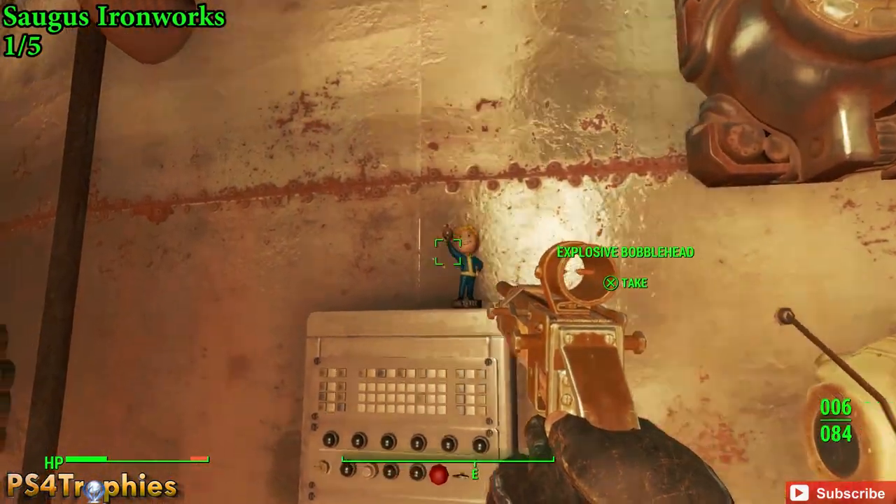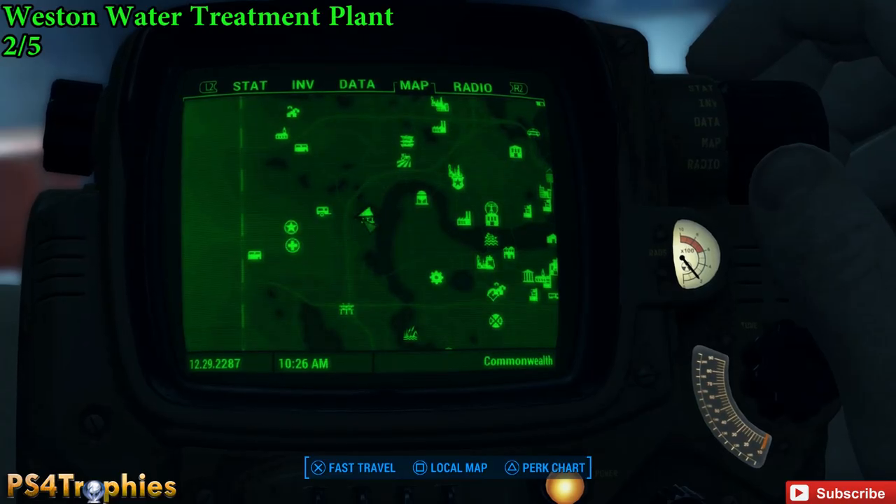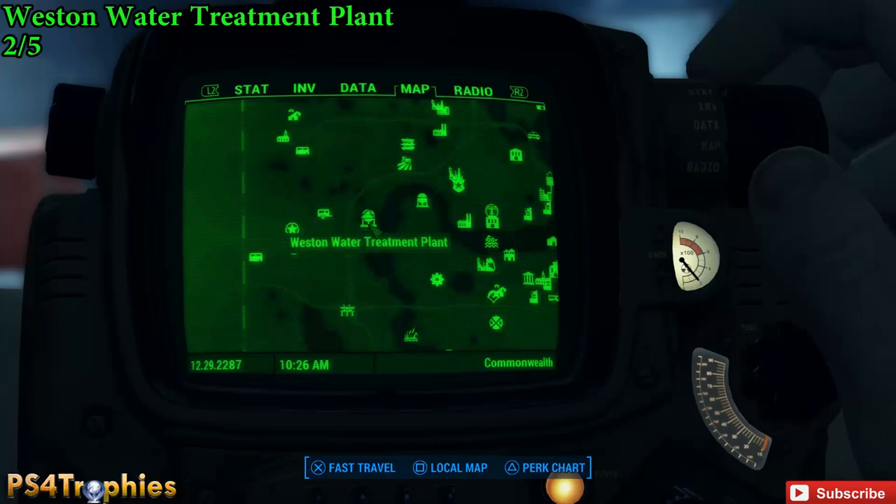Consult my channel for a complete bobblehead guide — there are 20 of them and I'll show you all the locations. Now, second up is Weston Water Treatment Plant, which is kind of south from the sanctuary. The first one was far east, this one is south.